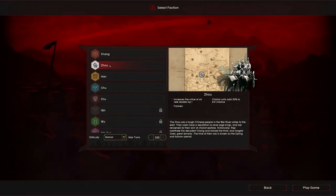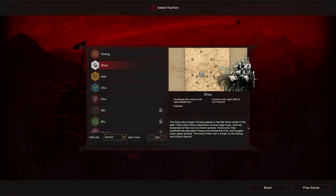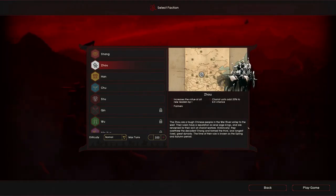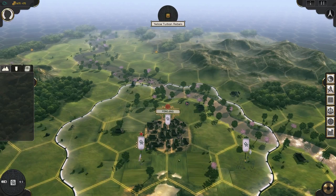Of course, I don't speak Chinese, so I could be completely wrong. We're playing as the Zhao — increases the virtue of all new leaders by one, we have farmers, and our chariots have a 20% kill chance. This is a 4X strategy game, kind of like Civilization, but that's basically the extent of my knowledge. I've played a few turns on it, so I'm not a master at the game.